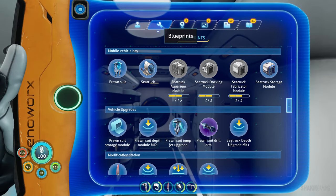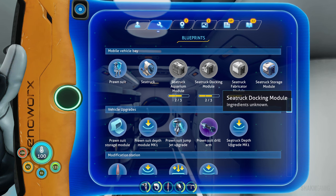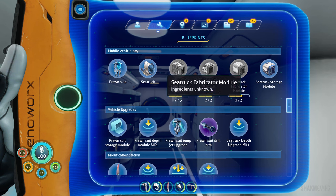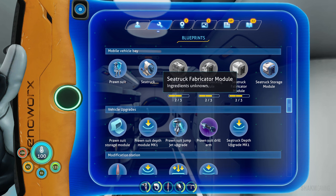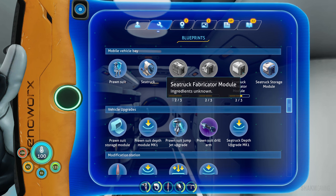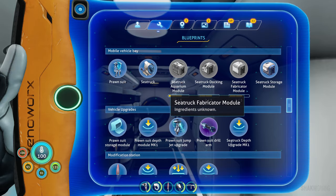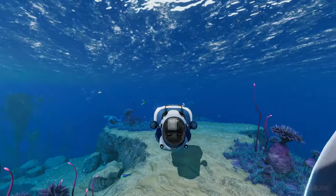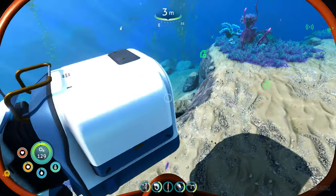I've been trying to find the C-truck fabricator module, not the docking module. I want that because if you attach it to your C-truck, you're essentially making it into a mobile base where you can manufacture things. Judging from the previous game, I think this is going to be a major upgrade, so I'm going to look for the fabricator module and visit those two important places.